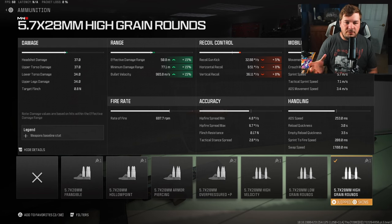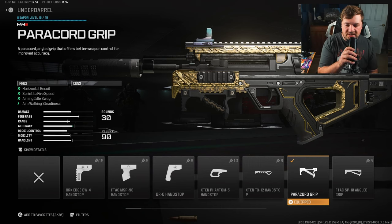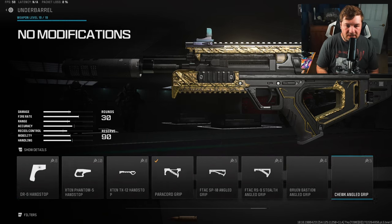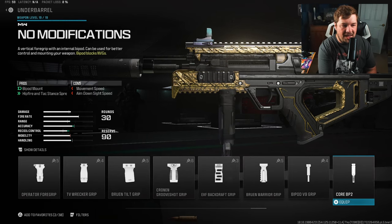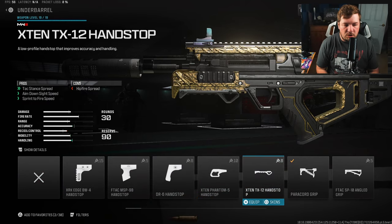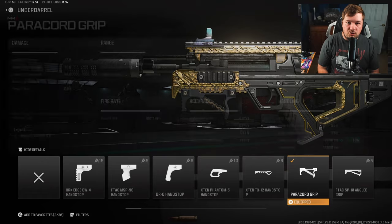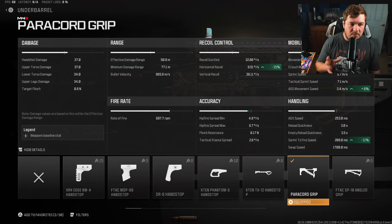The weapon virtually has zero recoil, like you saw in the firing range. For the underbarrel we have the Paracord Grip. If you didn't know about this attachment, it is unlocked through the armory unlock system — you can find that through the menus, or go all the way to the left. It requires eight daily challenges completed, or eight wins, to unlock. This thing is absolutely awesome — you gain horizontal recoil control, sprint to fire speed, aim out sway, and walking steadiness with zero cons.